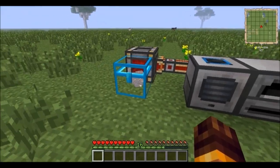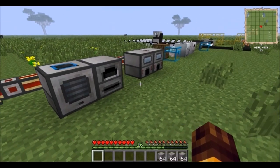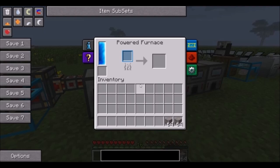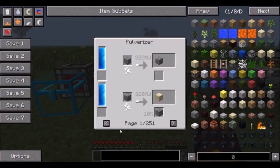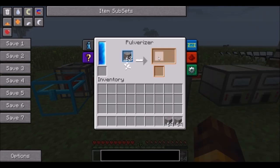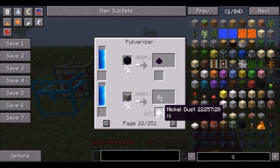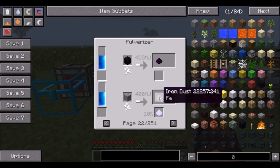We'll start with Thermal Expansion. There are three different things you can do. You can double your output by using the pulverizer for most ores that can be pulverized. You can check the recipes here by clicking the little arrow to show you the recipes. An interesting thing you'll find is sometimes there's a percent chance of obtaining extra things. For example, when you're pulverizing iron, you have a certain chance of creating a nickel dust, and you get two iron dust.